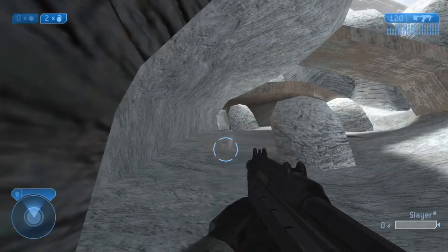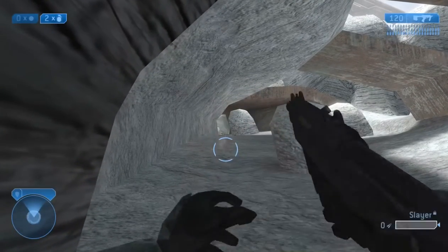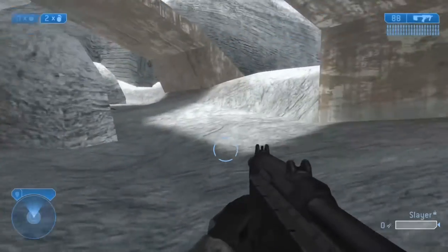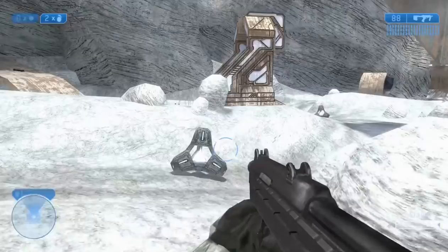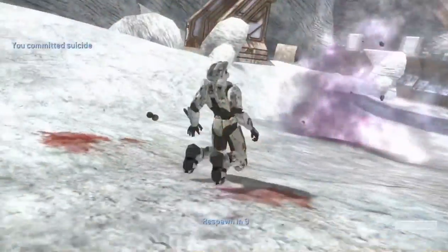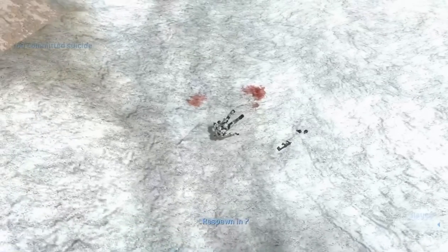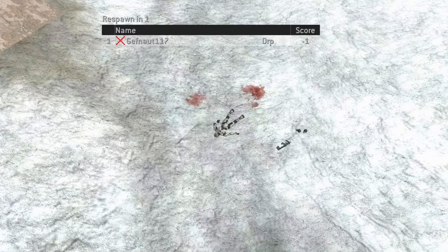Hey everyone, this is Geffna here and welcome to a Halo glitching video. Today we're going to be trying to get out of Containment in Halo 2. I've done this glitch for a while now — it's pretty easy and you can do it on both MCC and classic Halo 2.